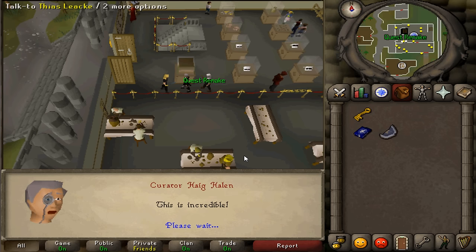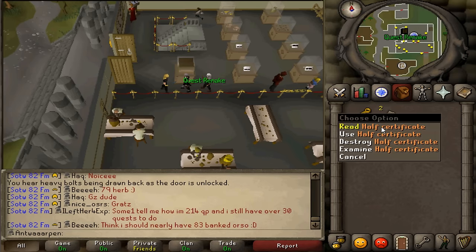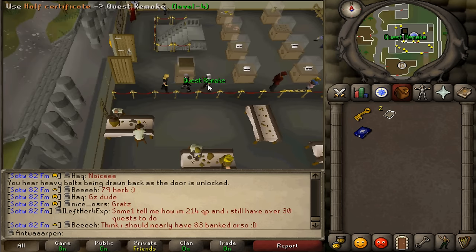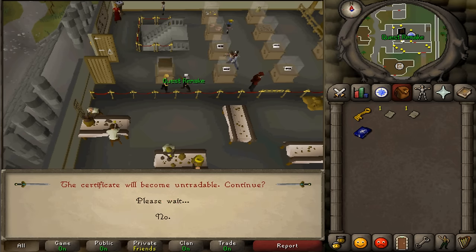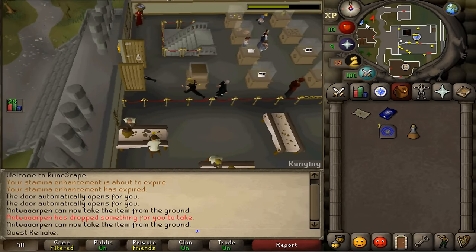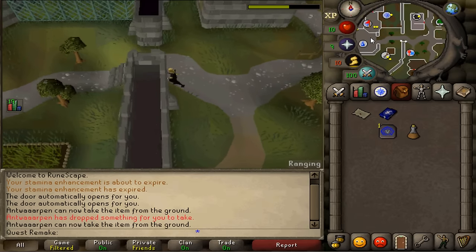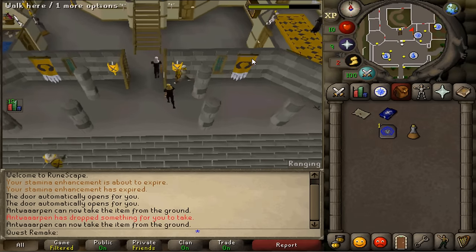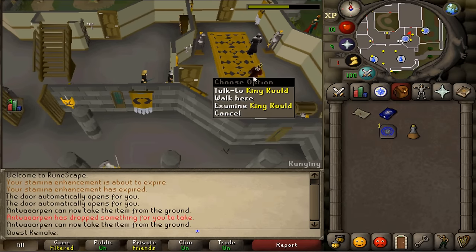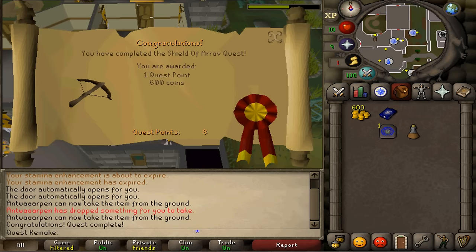Just keep pressing the space bar until you get 2 halves of a certificate. You simply need to trade one half to your friend who has gotten the other half. Once you have both half certificates, use them on each other to make them untradeable. Now we simply need to give this to the king to complete our quest. Talk to King Roald and complete this quest for 600 GP.